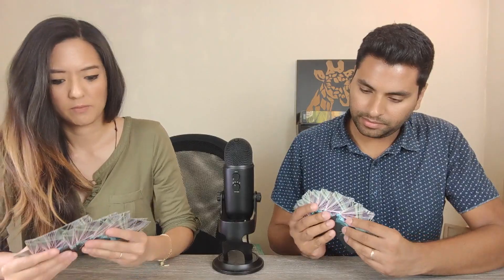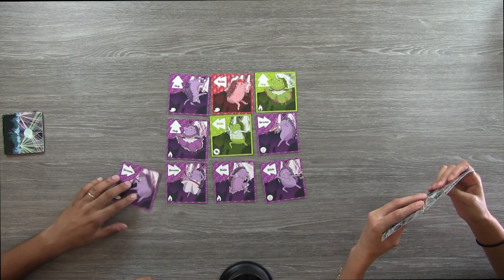The rulebook states that whoever most recently went dancing gets to go first. In our case, we both went dancing at the same time, so we'll go in our usual fashion. So my first action here — let's go ahead and try to get some points. I'm going to go ahead and play a groove card here.